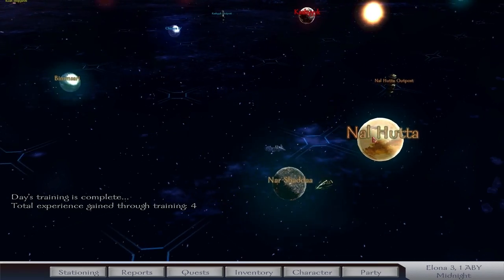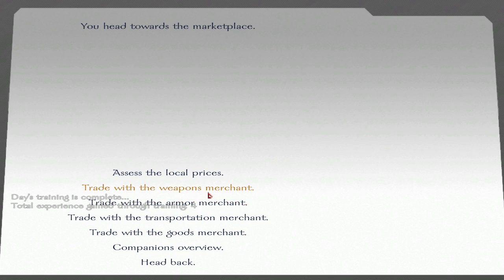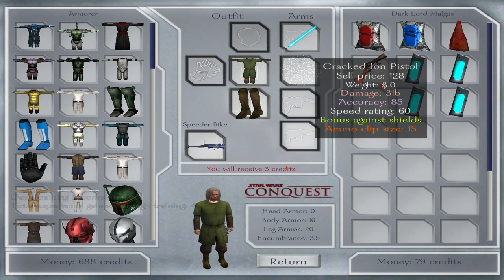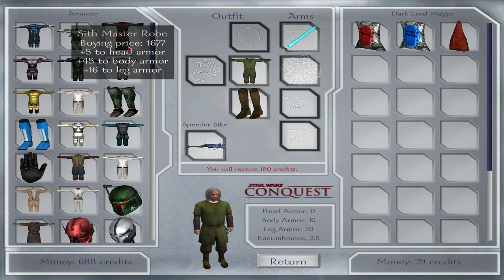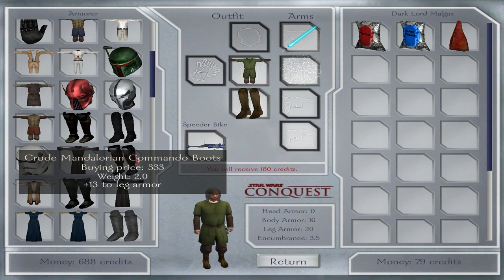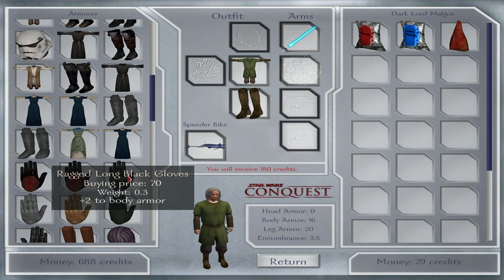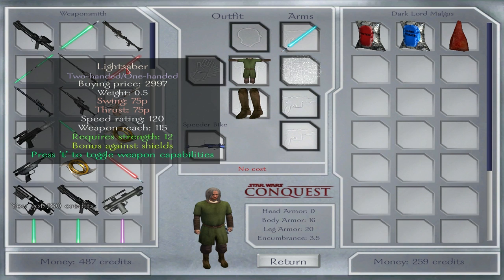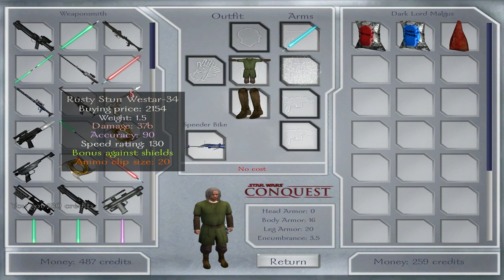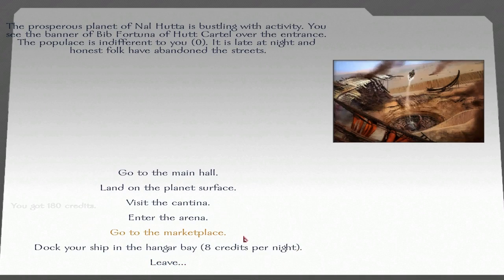We're going to head to Nelhuta. Let's see what we can sell off here. Sith Master Robes — that's what I want. However, I'm a little ways away from affording that at the moment. Lightsabers are not too expensive, but it's more than I can afford right now, so I've got a bit of building up to do.